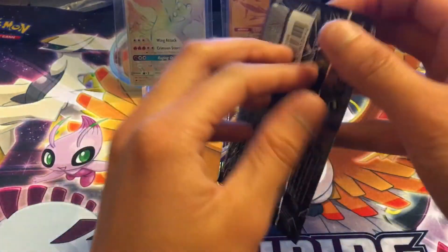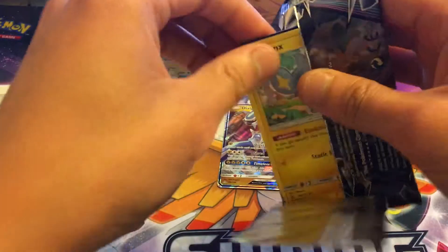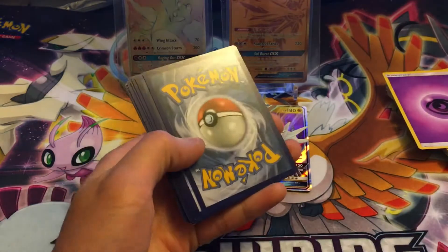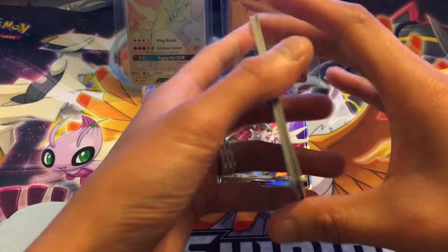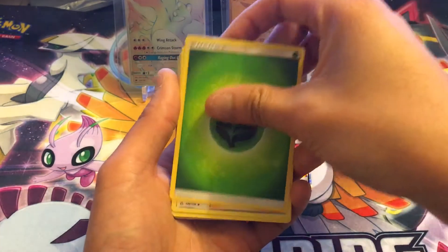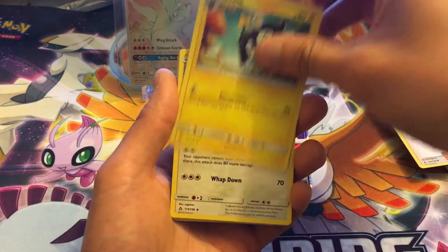Alright, last pack. I think I have five more packs after this that I'll open — maybe save that for another video. But if we don't get a full art, we might have to pull one. Okay, Unlisted Leaf back at it again — leaf energy. Looker, Luxio, Gumshoos.